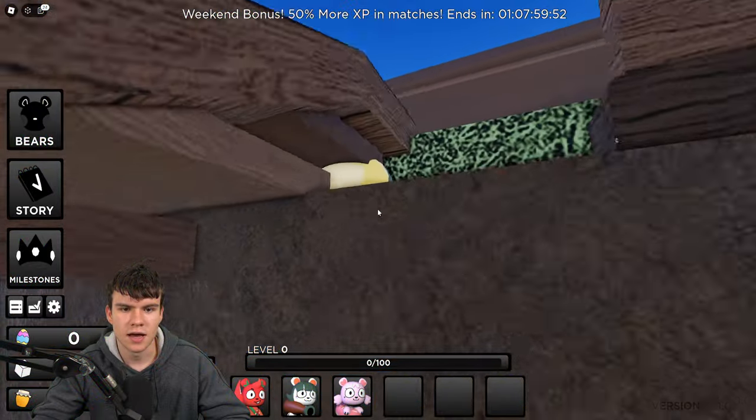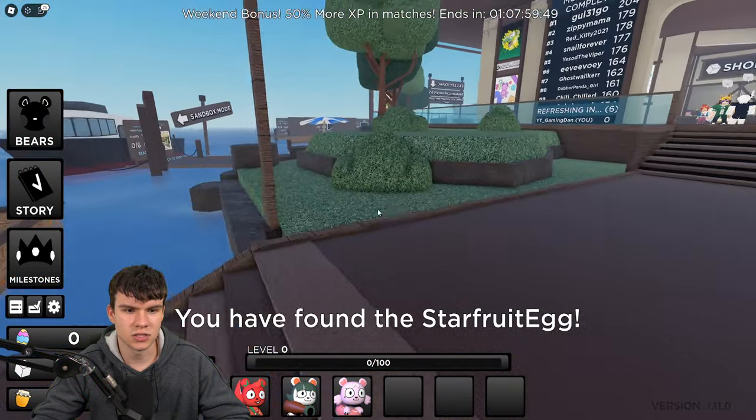The first one is just going to be underneath here. As you guys can see, there it is. So click on it — there it is, the starfruit egg.